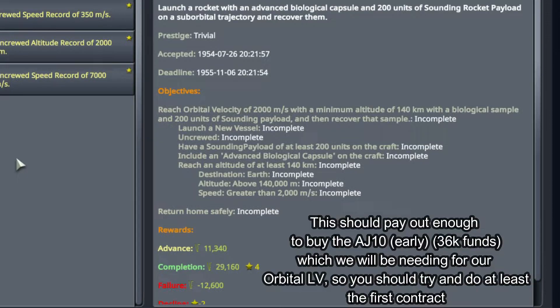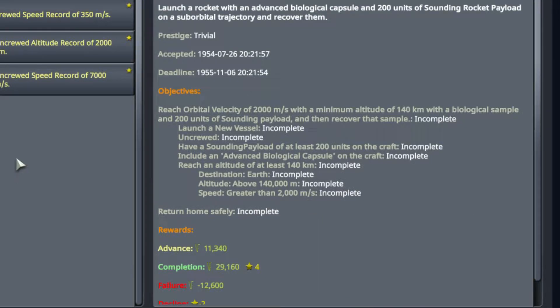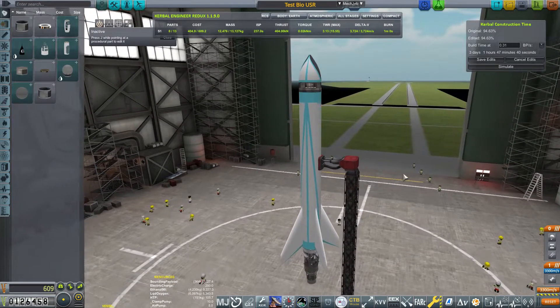I did want to point out that this experiment takes 24 hours to complete the whole thing, so don't expect to get a lot of science out of it quickly. In fact, if you have any experiments that still need a little bit of farming done, I'd add them to this rocket. Let's go ahead and hop over to the VAB now.